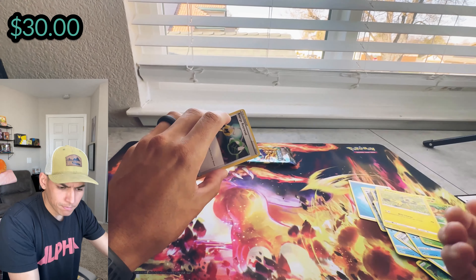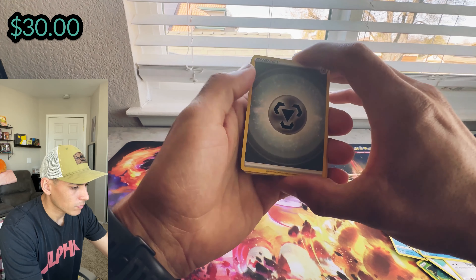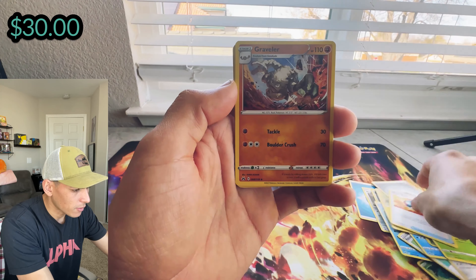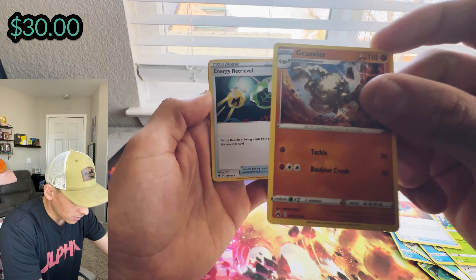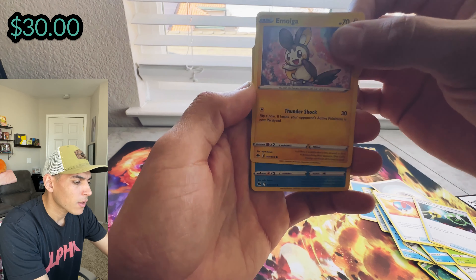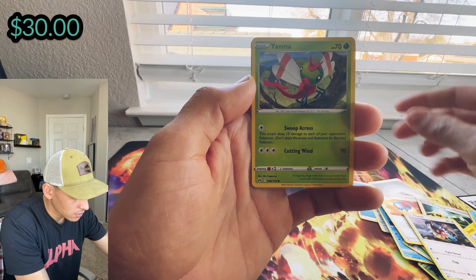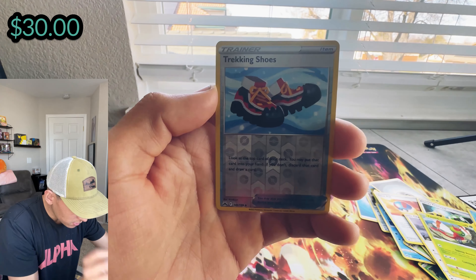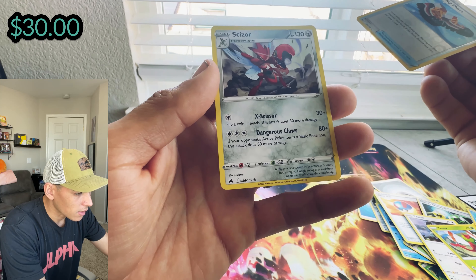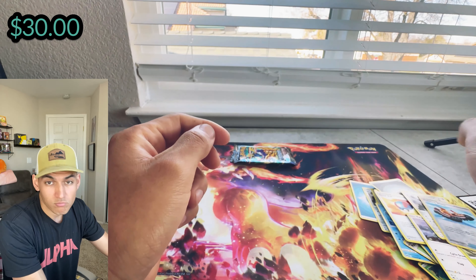Gold card energy. Gloom, Great Ball, Graveler — I like that card — energy, Emolga, Love Disc, Turtwig, Yanma, Trekking Shoes as our trainer, and a Xerneas as our rare. No luck.